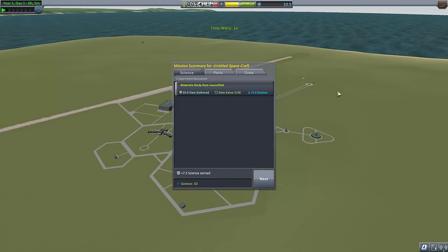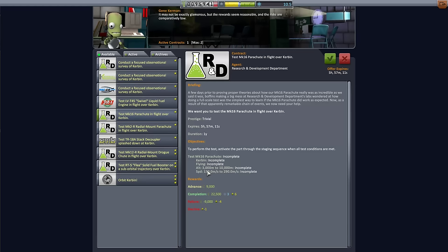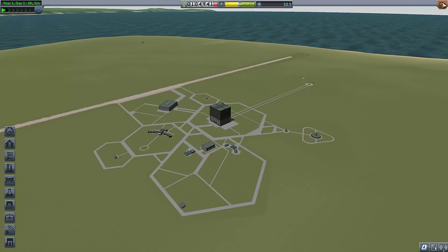We complete that mission and can keep taking some of those missions. Anywhere where it's on the ground is very, very easy to do. A few others require specific circumstances, like this parachute — you have to open it from a certain altitude at a certain speed, which is actually something we'll be able to do more or less automatically. Anything you test with more difficult circumstances pays you more — if you test something in orbit of the moon, you'll get a lot of money. Right now we're mostly looking for science.